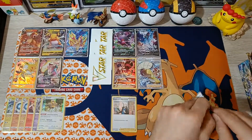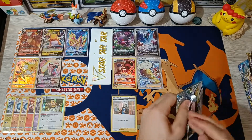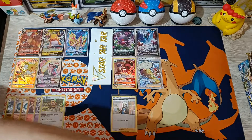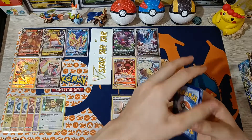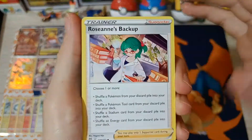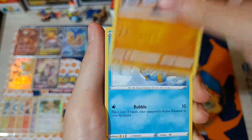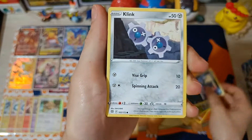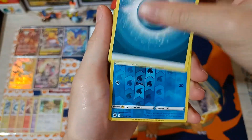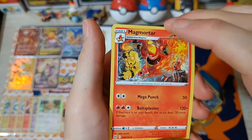Pack number 7: Roseanne's Backup, Ultra Ball, Vibrava, Riolu, Piplup, Turtwig, Sneasel, Clink, Energy, Reverse the Rare — oh no — Prinplup Reverse, and Magmar non-hollow.